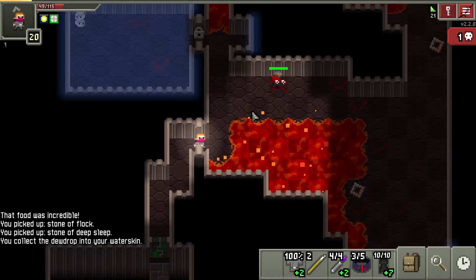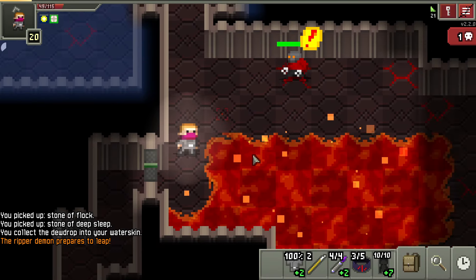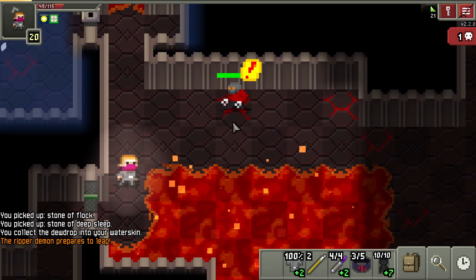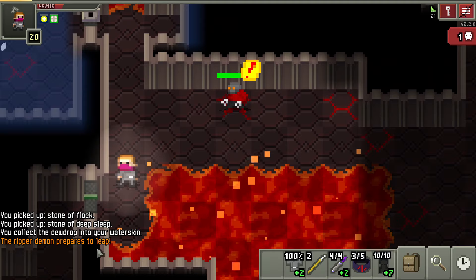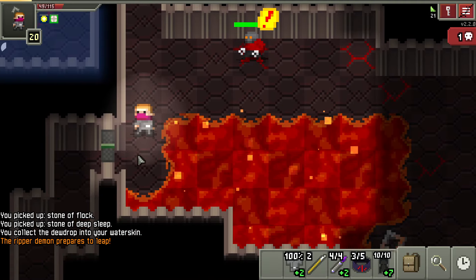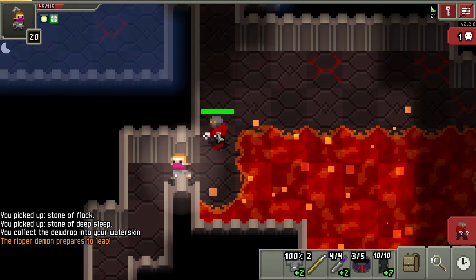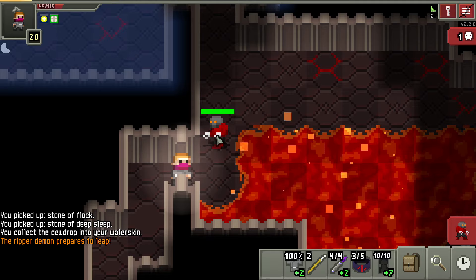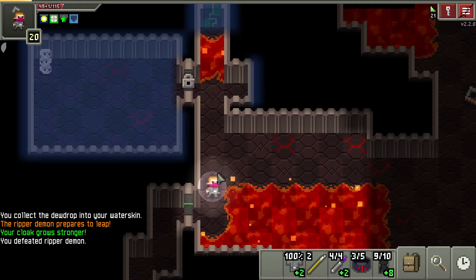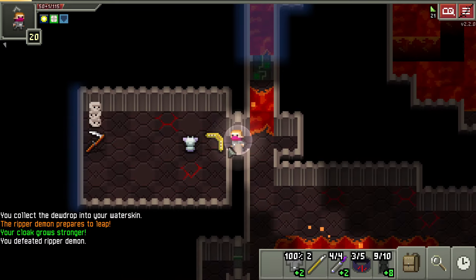So these guys — ripper demons — their biggest thing is they will jump at you. You got to move slow. You see 'the ripper demon prepares to leap' in your text and you see that little red sign. What you want to do is step away from that, because they're not super strong. They do a lot of damage when they hit you, but if they land that jump on you, it makes you bleed and the bleed is guaranteed damage — your armor won't do anything against it.